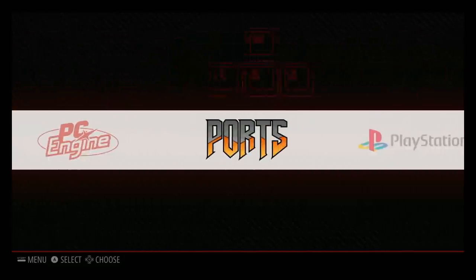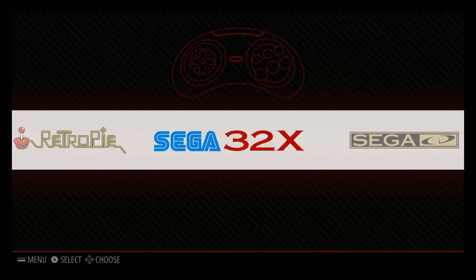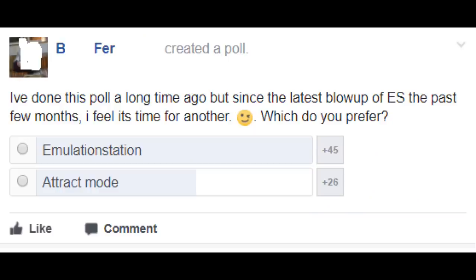It was not anywhere near as flashy as track mode, especially when track mode had those functionalities. So now it begs the question: track mode or Emulation Station — which is better? There was actually a poll done a while ago and track mode won that poll. But since then, Emulation Station has changed quite a bit and the functionality has changed. And in a recent poll, as you're seeing right now, Emulation Station is winning. Let's see the pros and cons of each.